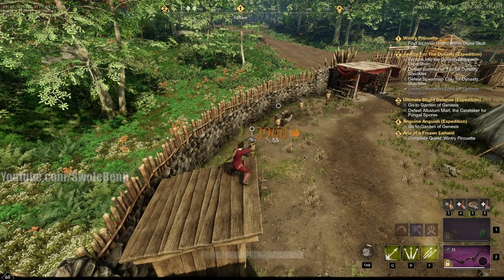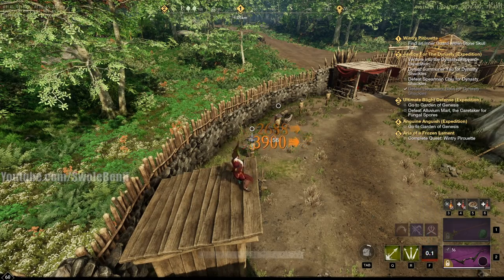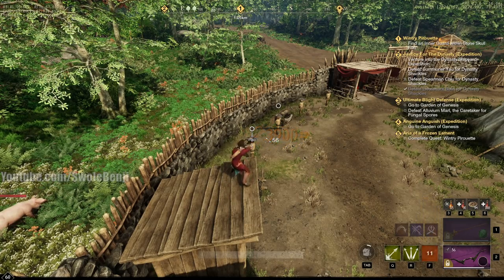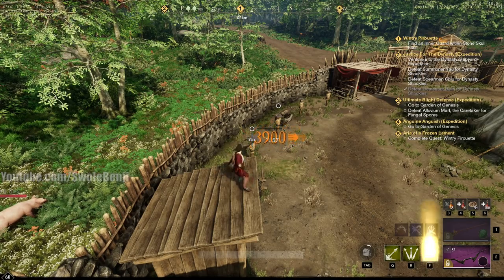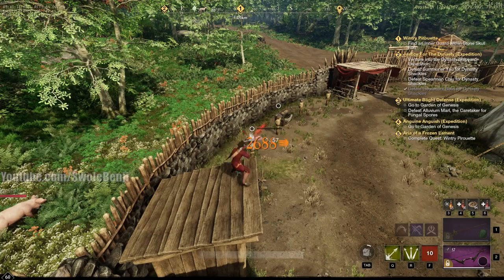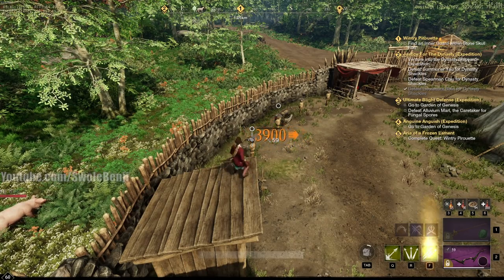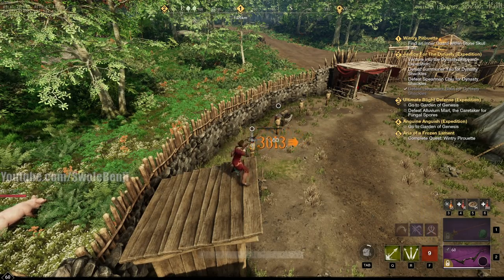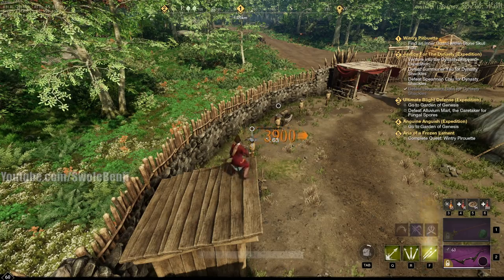Orichalcum arrows are like 50 cents to a dollar each. We started with two, so assuming Orichalcum arrows, that would be like 50 coins in four minutes — so this is like a 700 coin-per-hour method, completely AFK-able.